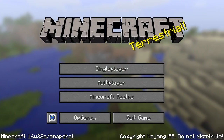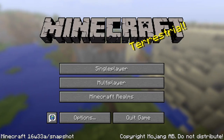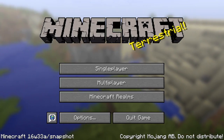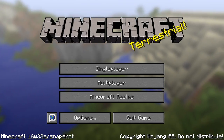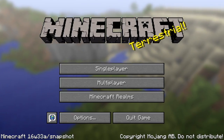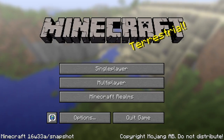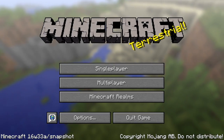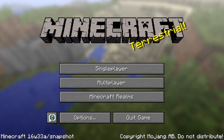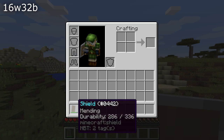Ladies and gentlemen, today is Wednesday, the 17th of August, and today Mojang released a new snapshot for Minecraft 1.11. This one is called Minecraft Snapshot 16w33a. As I mentioned in my update on the previous snapshots, most of the interesting stuff is being kept for Minecon, which takes place about a month from now, but there are still some interesting changes and a whole lot of bug fixes in this one, so let's dive right in.